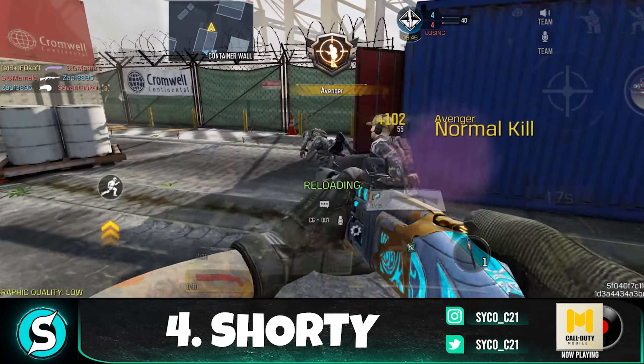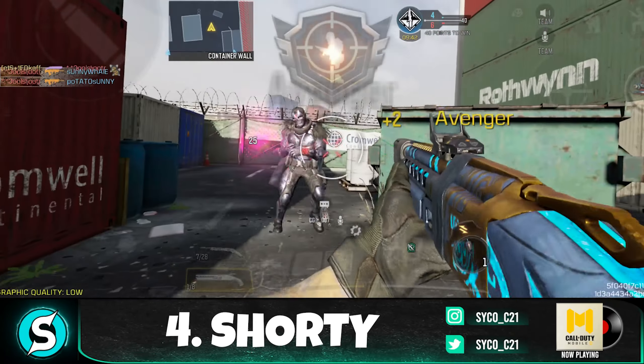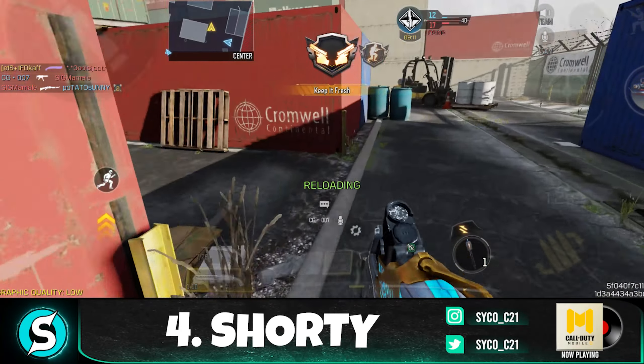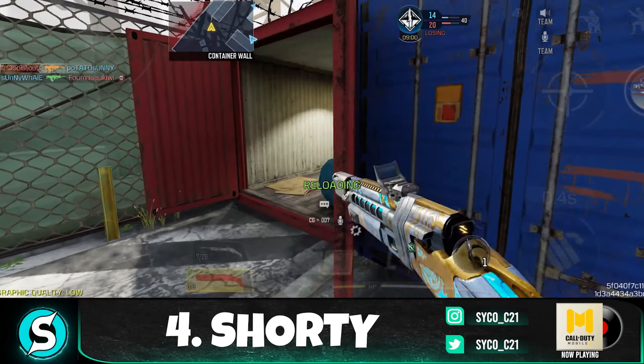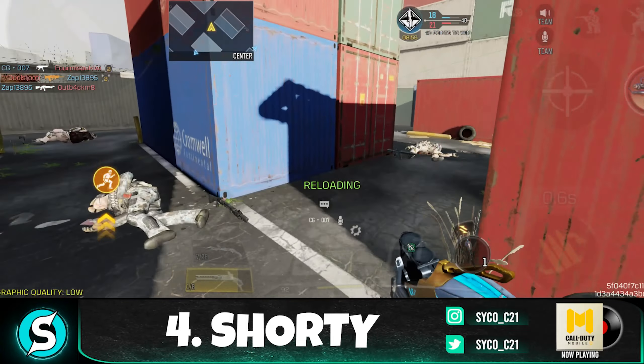At number 4, the Shorty pistol. Shorty is a fairly common pistol in many shooter games, but in Call of Duty Mobile when it was added it was one of the most annoying things in the game — you could just one-shot someone easily up close. Now it's not nearly as strong as it initially was, but it's still very viable and one of the many ways we got the overkill perk indirectly in the game.